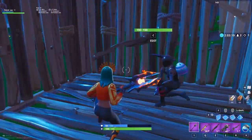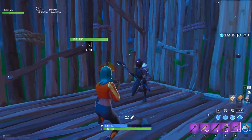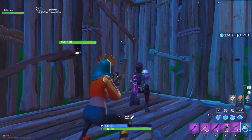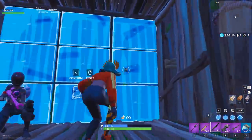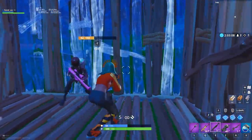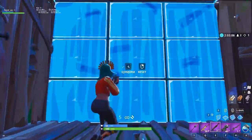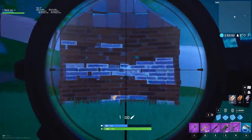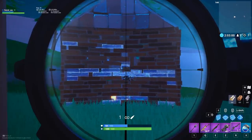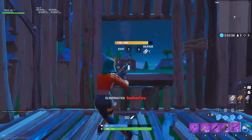Heavy Snipers are good, but you know what's better than one Heavy Sniper? Two Heavy Snipers. If you're playing duos or squads and two people have Heavy Snipers, you can make some pretty cheesy plays on anybody who's turtling. If you notice a turtle and can see the player through the wall, coordinate with your teammate to line up the shot, and then both shoot at the same time. One bullet will destroy the wall, and the other will destroy the player.